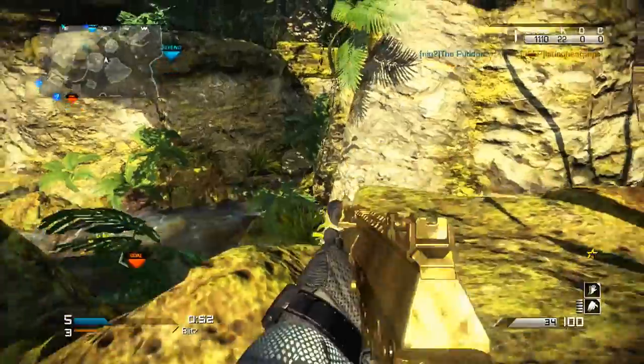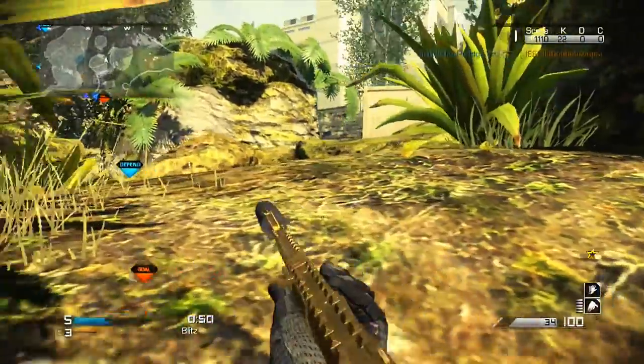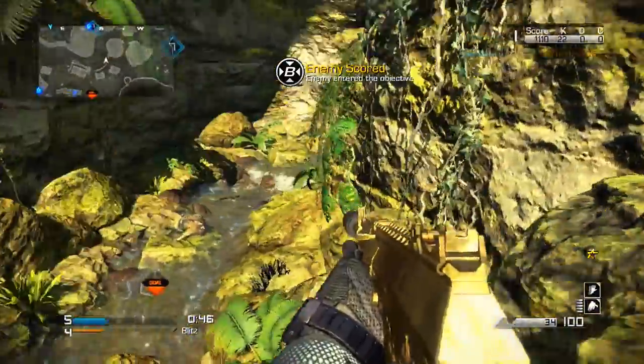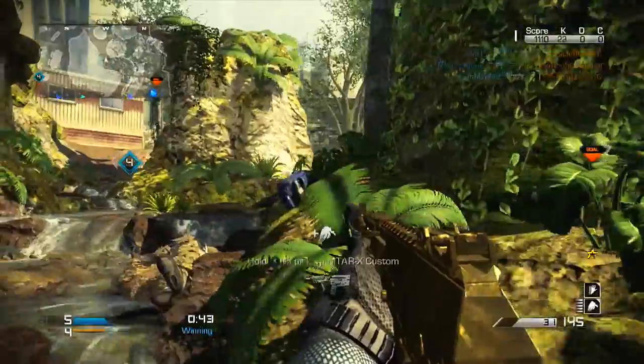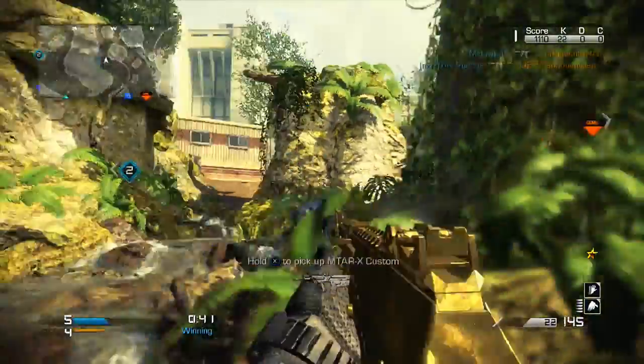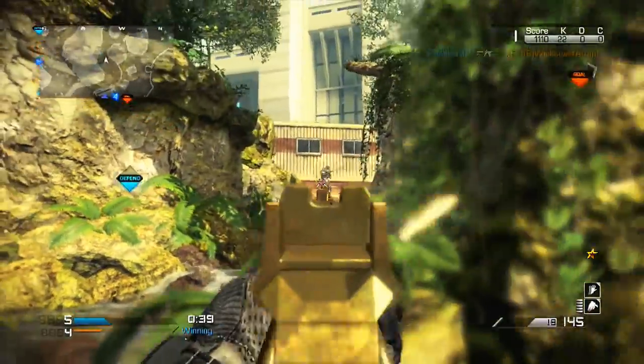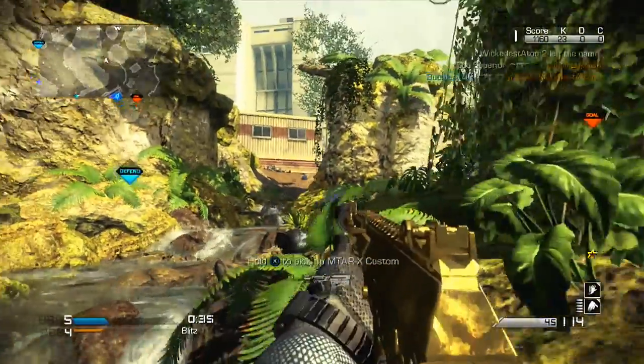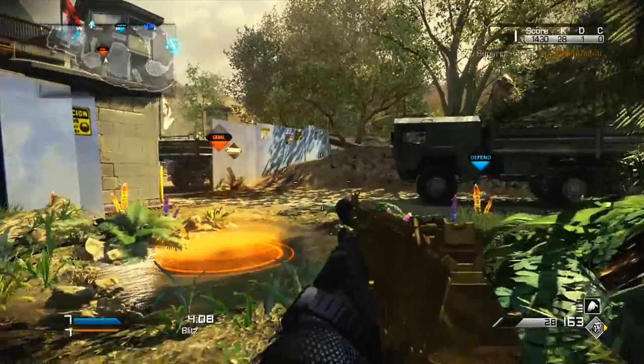This strategy absolutely applies to any map in the game — even Stonehaven, Stormfront, Siege, or anything like that. Just position yourself somewhere around their portal and after a few minutes you'll be able to pick up kills from where they spawn. If you go to one side of the portal they're going to spawn on the other side, and it just keeps flipping — you guys can pretty much get the hang of it.